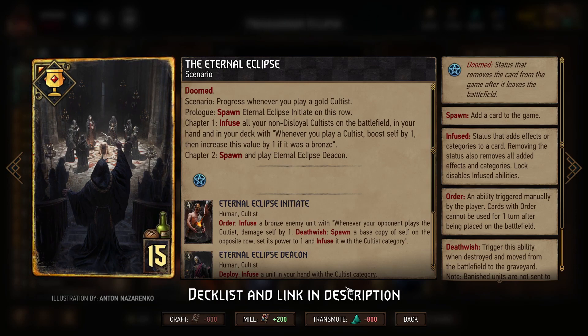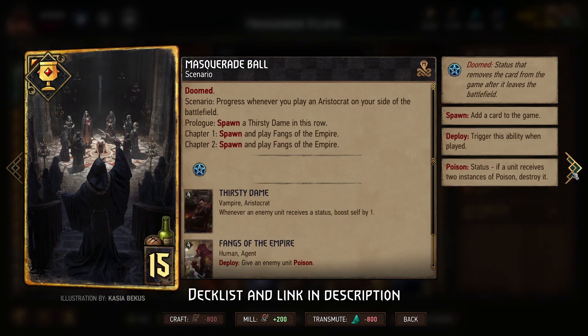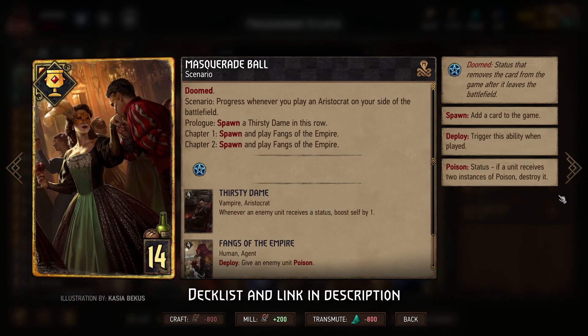Generally speaking, our strategy is to play Eternal Eclipse in round one along with the Cultus that support it. This gives us points in round one and potentially carryover value as well, which is why it makes a lot of sense to play this early. That means we're ideally saving Masquerade Ball for round two if we're looking at pushing round two or round three, which is a nice win condition.